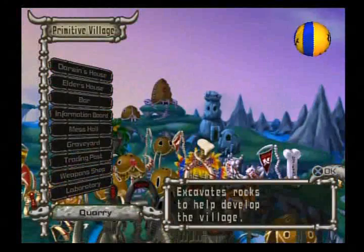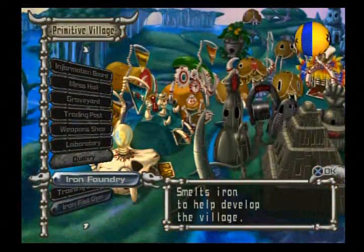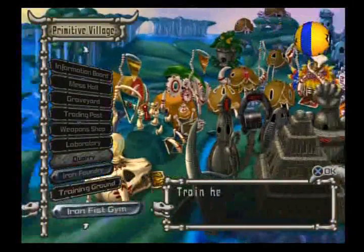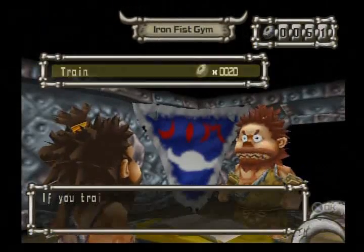The quarry was for rocks, that's nothing. The Iron Foundry is just where I can infest. The Iron Fist Gym — hey, what's that? When did I get the gym? I can train?